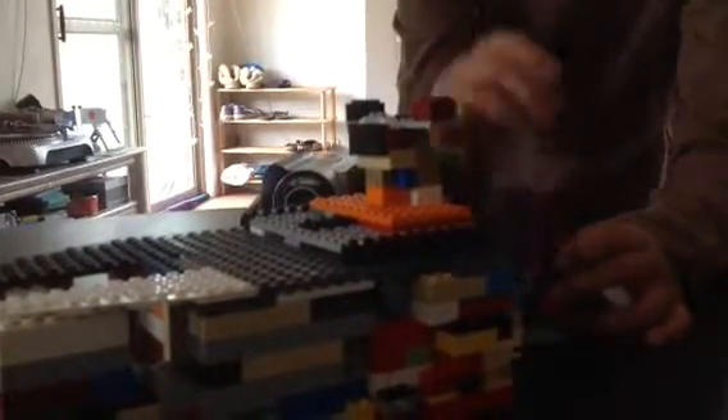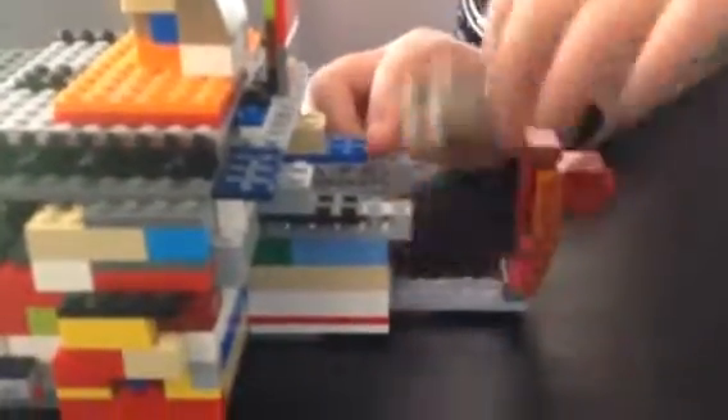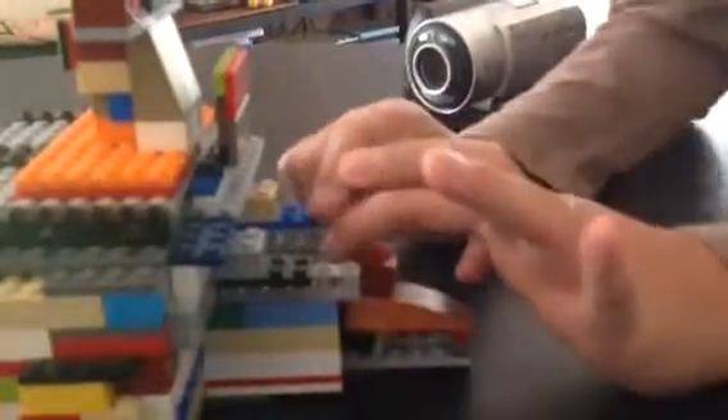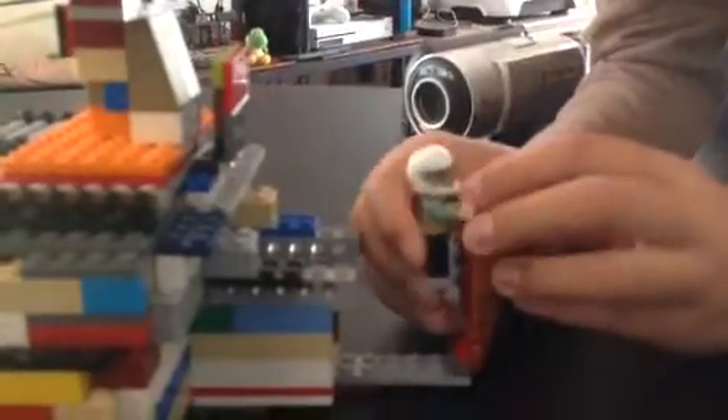To get the minifigure off, there are two ways. You pull this up again — that's the old-fashioned way. But the other way is pretty unique. You just pull this and here's the minifigure out — automatically.